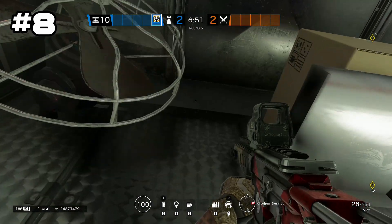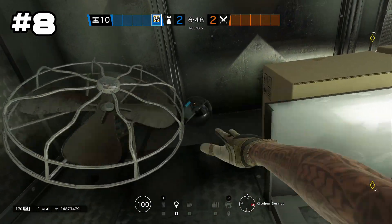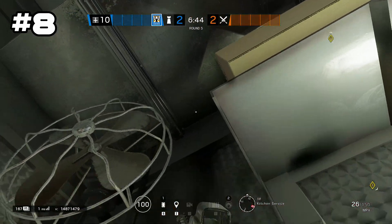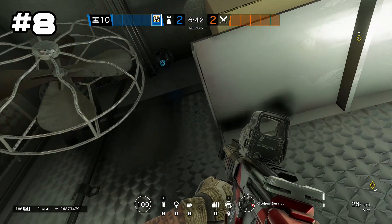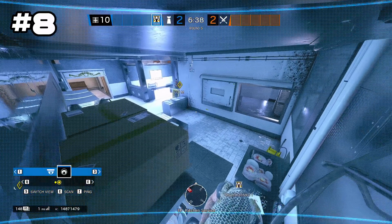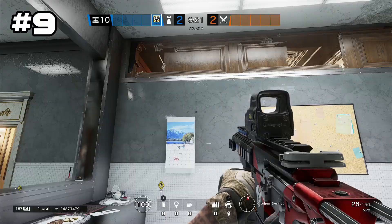Onto first floor Kitchen Service: you want to toss your camera up underneath this duct. Doing so will make a pretty hidden camera spot to give you a view of the kitchen area.